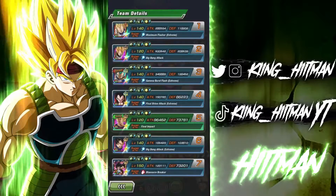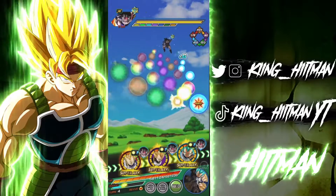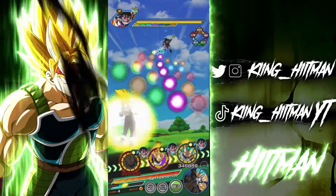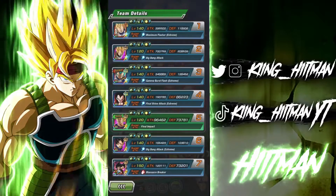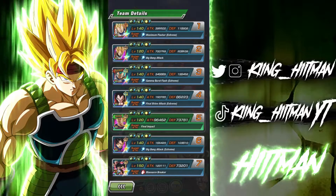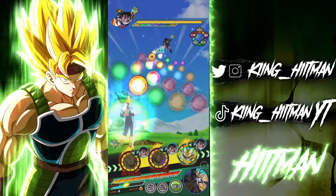He doesn't have Saiyan Warrior Race — thank goodness you didn't ask me. 120k defense is atrocious; you can't even take him into normal SBR like that. But the INT Vegeta is at 200k and AGL Vegeta is at 196k for comparison.